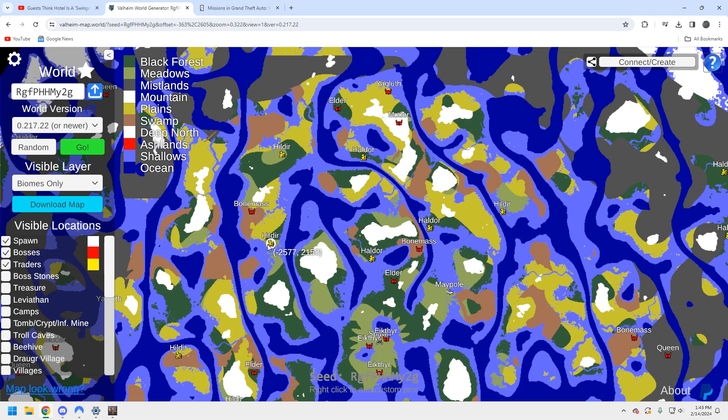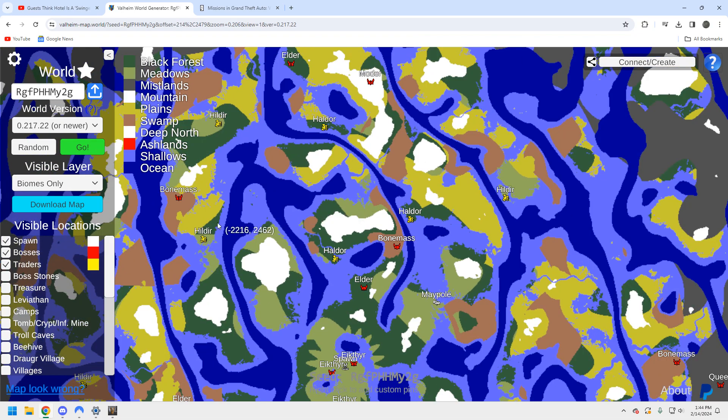You've got a Hildir over here which actually isn't bad, but if you're sailing that means going all the way up and around. I'd be setting up a portal over here to get to her. The Haldor is fairly close and within running distance. For traders overall, it's right in the middle — I've seen them a lot worse and a lot better. You've got a good Haldor location, but for Hildir you're going to have to do a little work.